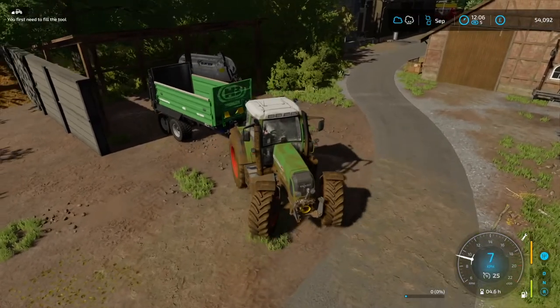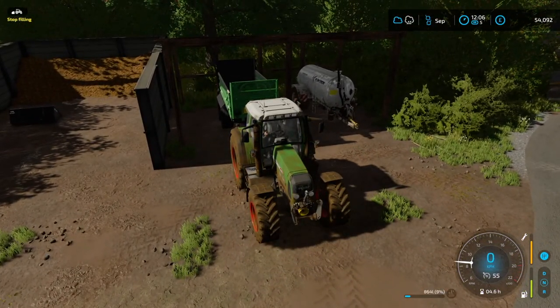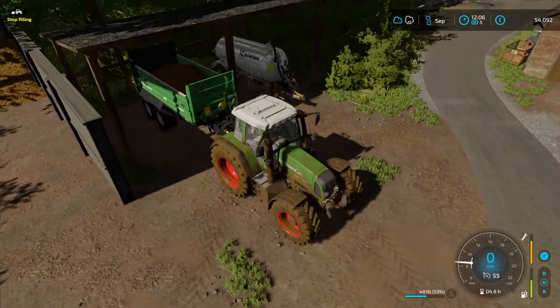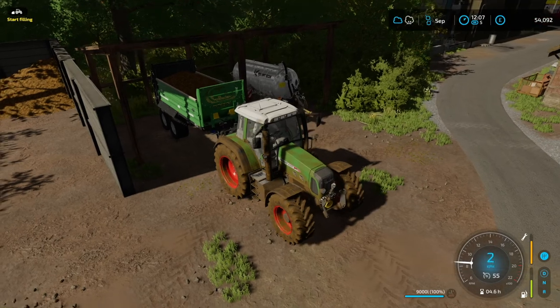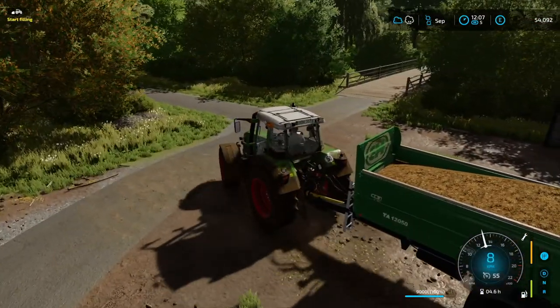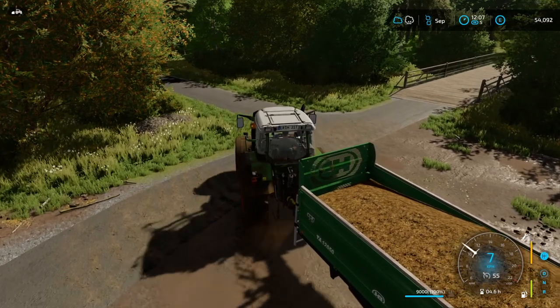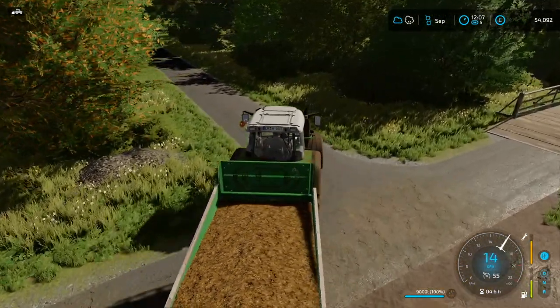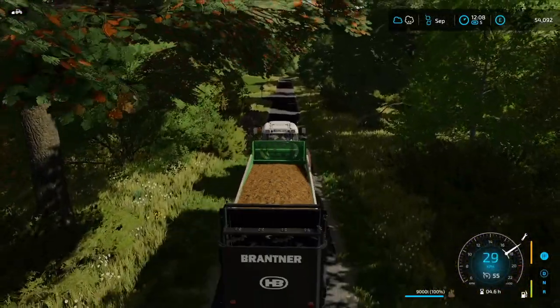We are here now — we'll back in and it should allow us to fill up with manure. This holds almost three times as much as our little manure spreader. We're going to do field 7 first because I want to drill that with wheat, which we do need to put in today.